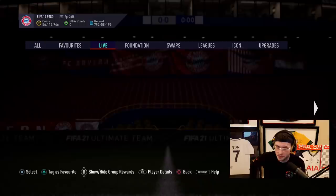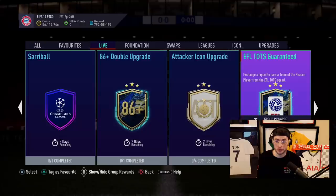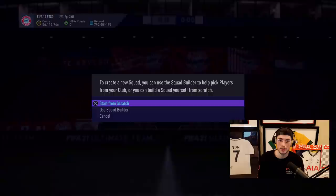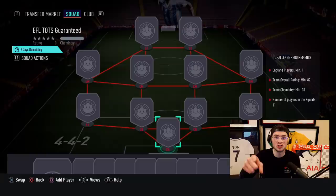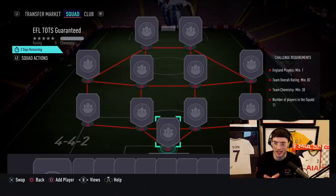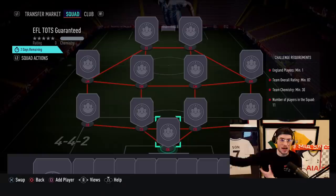Moving on — do we get anything else today? We got a guarantee! An EFL guarantee. I'm going to do this even though there are a lot of bad players in it — it should be really cheap. If it's more than 83... you know what, good job EA, this is a good SBC — one out of nine this week. It's 82 rated, this is like 10,000 coins. Even if it's 83, pack addicts buying 83s at 30k — that is a good SBC.